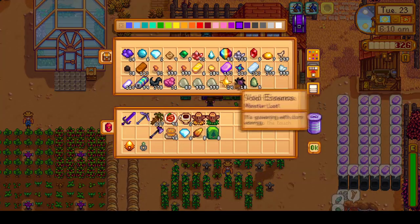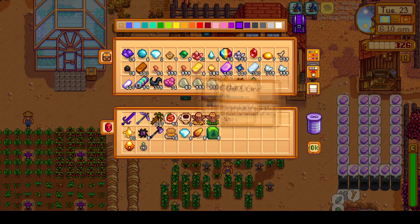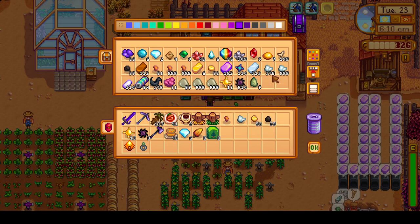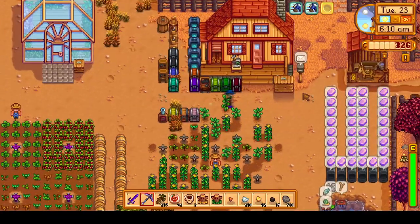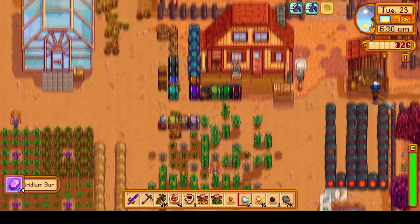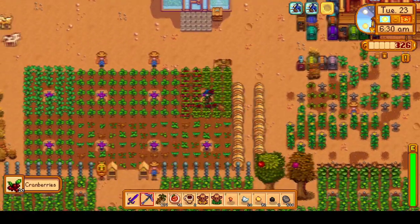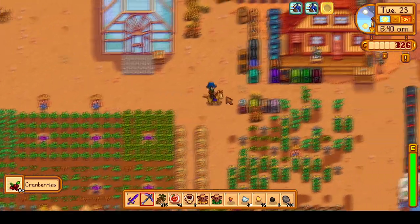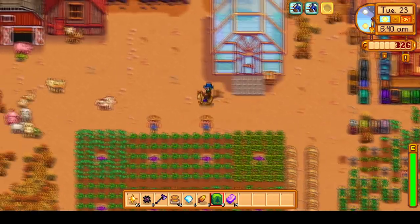Let's get started with Fall Day 23, which is a good humor luck day, and it will be a Skull Cavern day. We have to take care of some farm chores first. And at the start we did have a quick cutscene with Gus — it is his five heart event cutscene. He gave us a mini jukebox from it, and he also gives us the recipe to craft one.